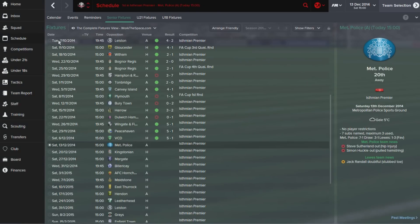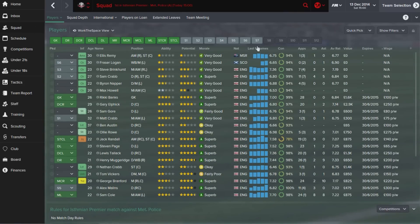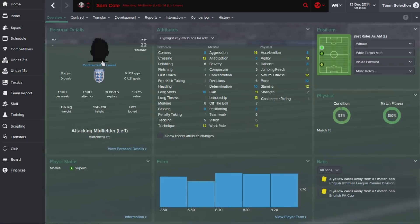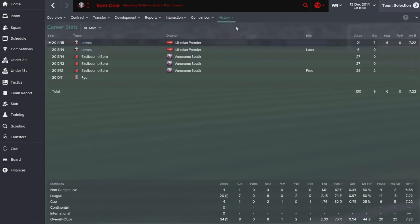Anyway that is that — today we have the game against Met Police. But before that, just a quick squad rundown. Based on the last few games, Nevin and Jack Randall have been great players. Sam Cole as well — I didn't talk too much about him, but he's been getting a hell of a lot of assists out on the left-hand side: seven goals and six assists from left midfield is very impressive indeed.